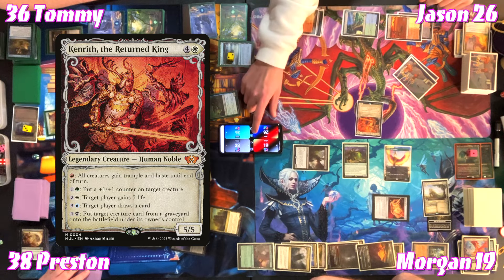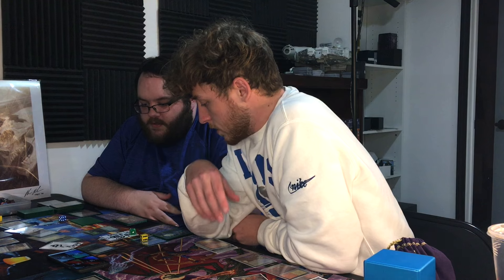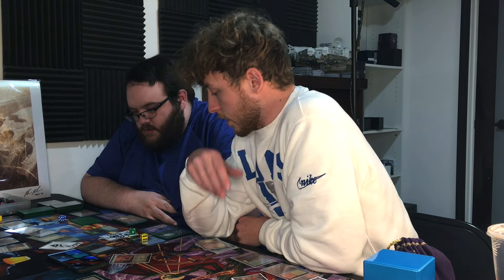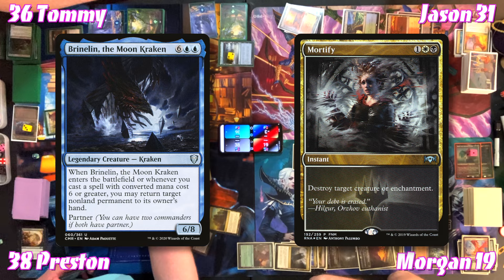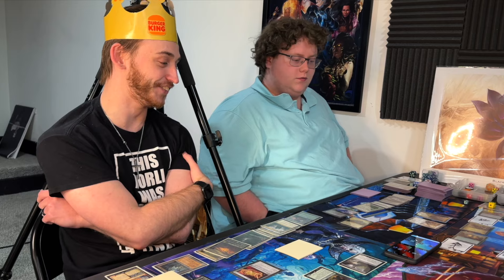Tommy swings all out at Jason. In response, Jason taps Mount Doom for red, Rugged Prairie for two white, gaining five life to reach 31. Tommy offers to block instead of killing Jason — he'll kill the 6/8 Brineborn Kraken via the Ancient Tomb activation. Instead of taking 32, Jason takes 28. Jason acknowledges he's probably dead either way but 'gets another turn to figure it out.'